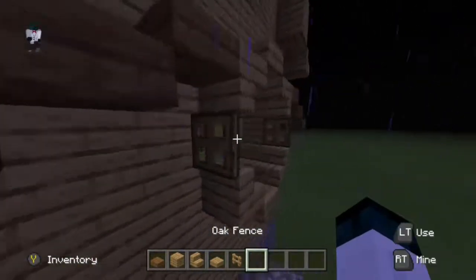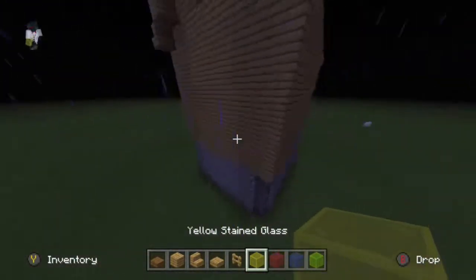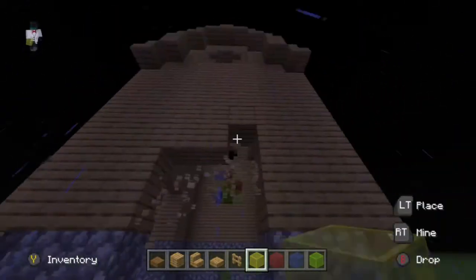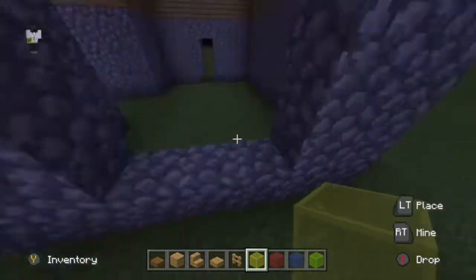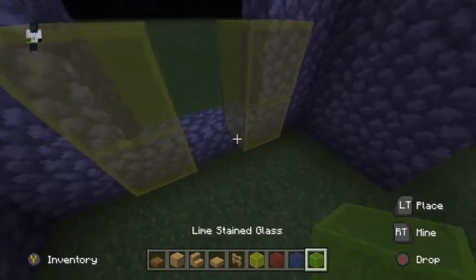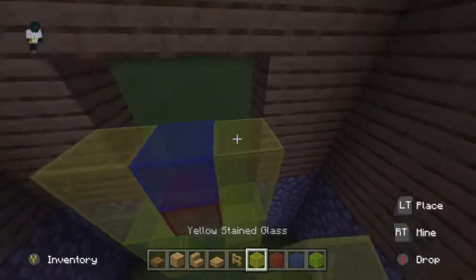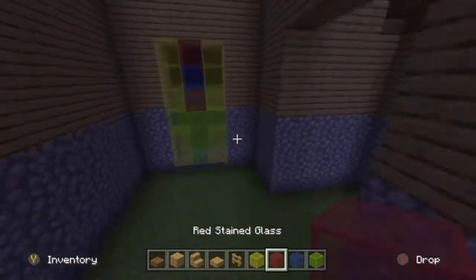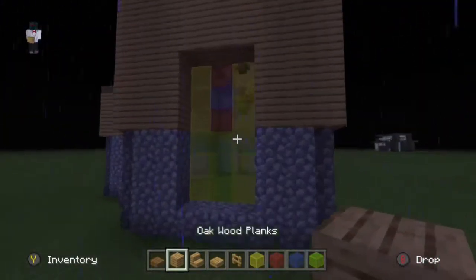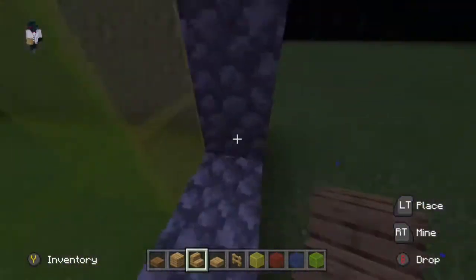Now we're going to add some windows around the place. At the back I added a massive, really tall window — like a Jesus statue. The yellow is the sides, the green and blue-and-red represent the Jesus figure — the head. Then at the back I used some stairs to make it kind of like a circle, but I changed it to cobblestone because the wood looked better.